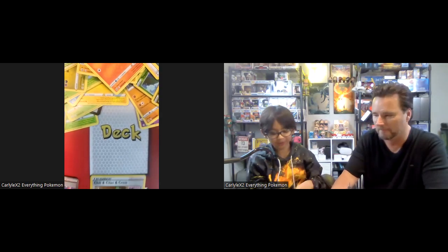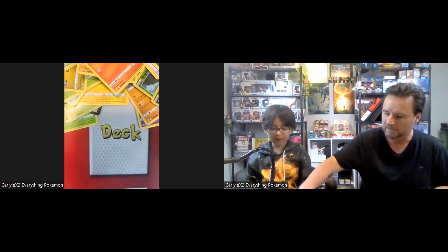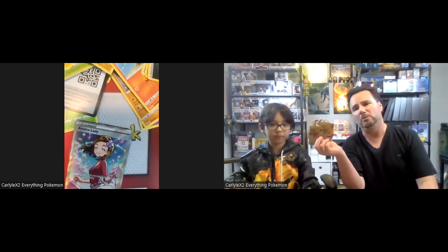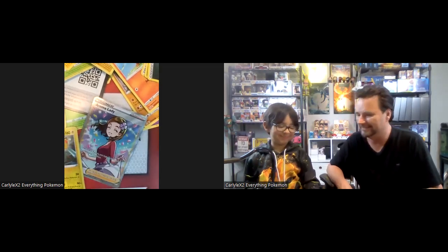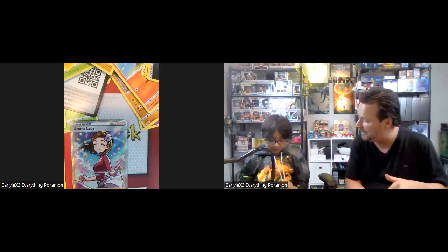Wait — who got the better pulls? We said we'd compare at the end of the video, so let's do a recap. I got a Rillaboom V — one V card. I got the Aroma Lady card. And I got two Pikachu promo cards. And also a Feraligatr card and some others — plus this really nice card here! So we'll be revisiting these one day, going through our different sets to show what we've got. Until then — peace out, have a good day!